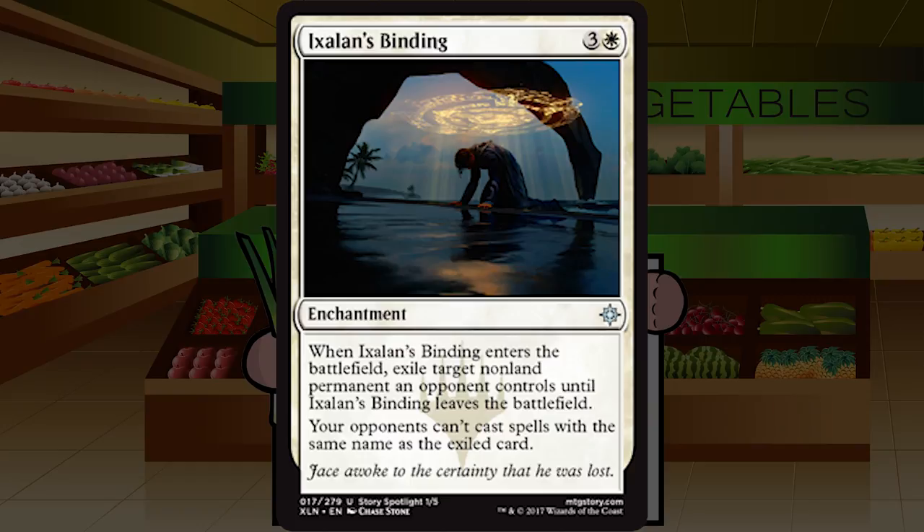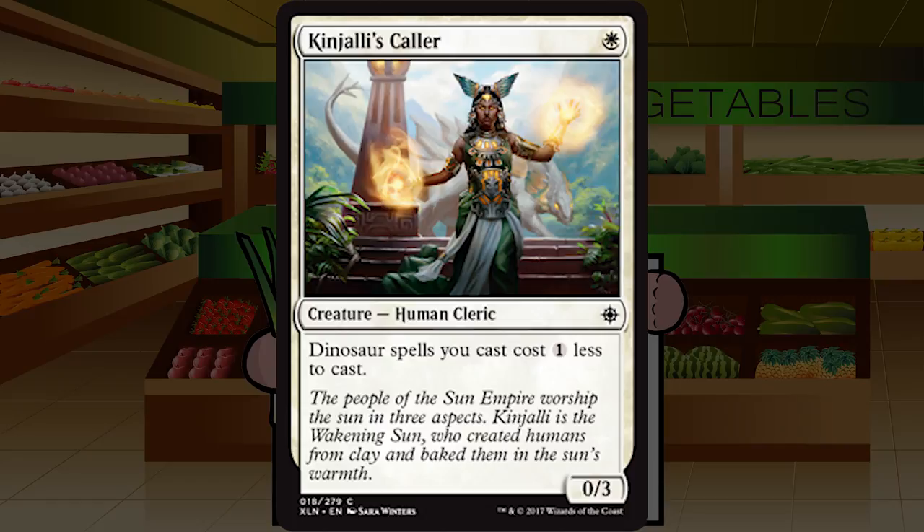Ixalan's Binding is three and a white for an enchantment at uncommon. When it enters the battlefield, exile target non-land permanent an opponent controls until Ixalan's Binding leaves the battlefield — essentially Oblivion Ring, or the fixed version of it. It costs one more than Oblivion Ring, which is still completely playable and highly pickable in the first-pick range. The second ability preventing opponents from casting spells with the same name is generally going to be flavor text in limited. Still a solid A. Easy first pick.